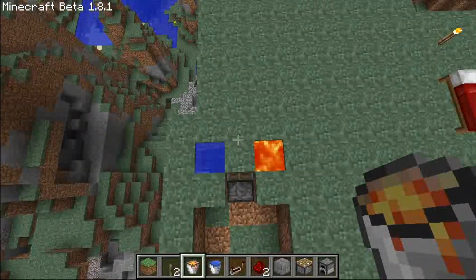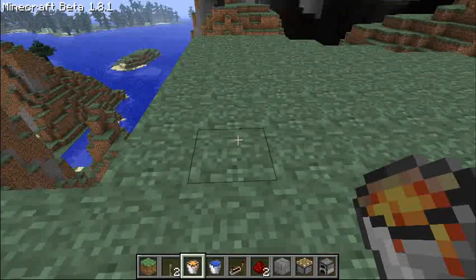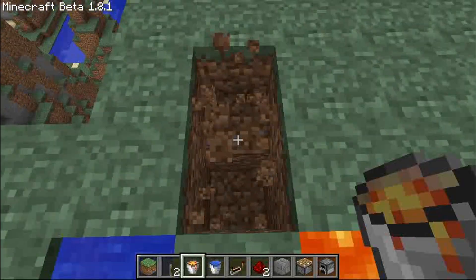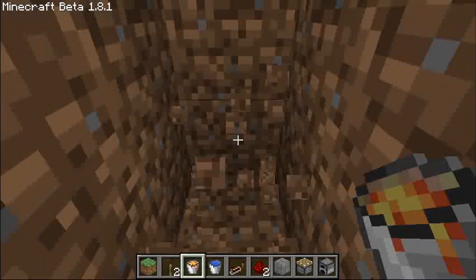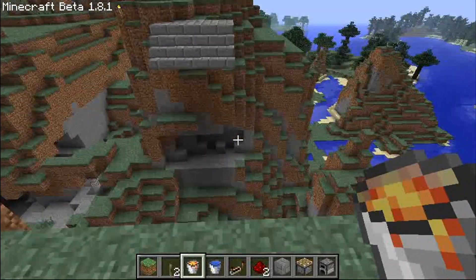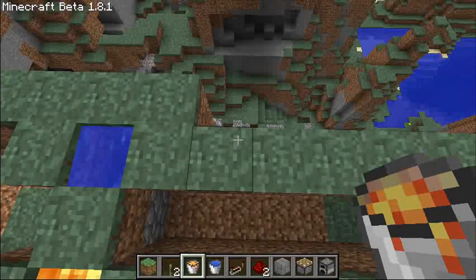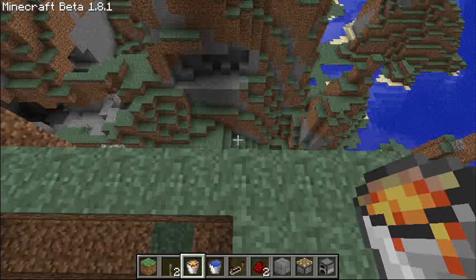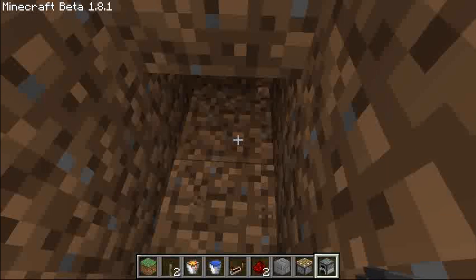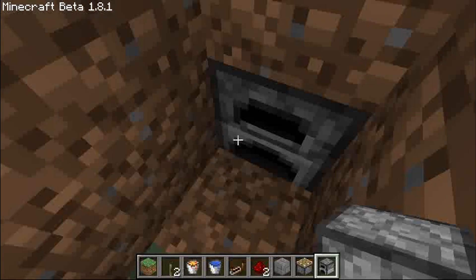Then we come back to the cobblestone generator — you're right on top of where the cobblestone is made below you. I want my bridge to be 5 wide so I will dig out 6 blocks. My bridge will start here and go to here. I'll put a furnace down there so the cobblestone when it comes out will not go past the furnace.